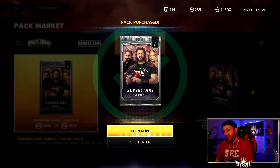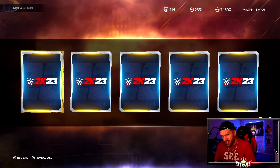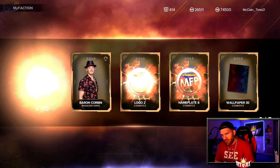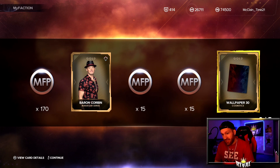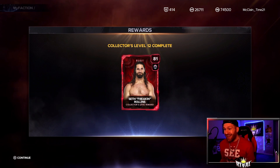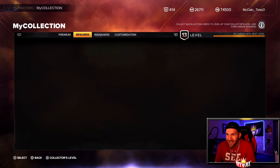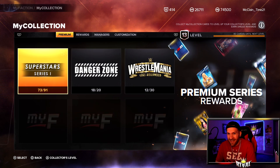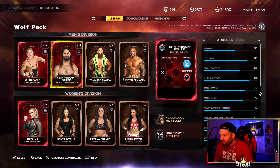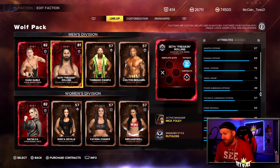Our best chance to get her is in this pack right here. We saw a Gold pop up so it's not like it's impossible to get a Gold. We get a Gold Manager Series Baron Corbin — the last man to pin Roman Reigns! Oh there he is, yes! That is so awesome. Where's this card even at? I'm too excited. Let's take a look at Seth Freaking Rollins — 84 Running Offense.